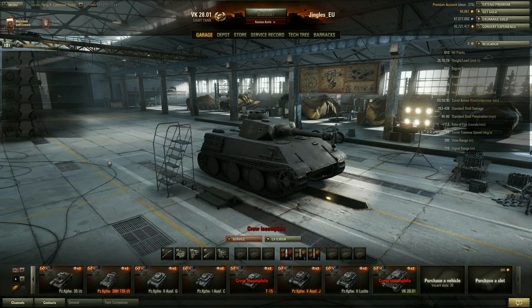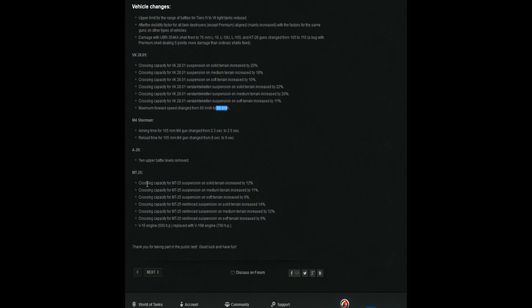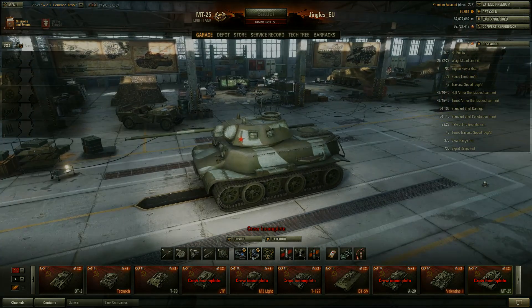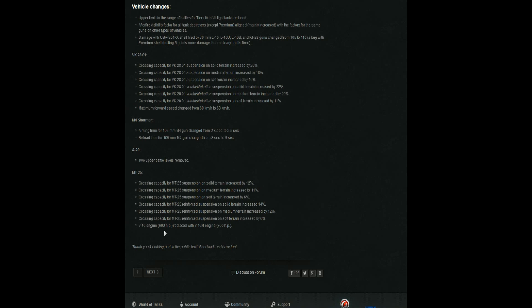The MT-25 has also received a speed increase from 60 kilometers per hour to 68 kilometers per hour. The ground resistance of the suspension on all kinds of terrain has been radically buffed for both the VK 28.01 and MT-25. The MT-25 is also getting an engine power boost from 600 horsepower to 700 horsepower. There are some changes for the M4 Sherman as well when using the 105mm howitzer: aiming time increased from 2.3 to 2.5 seconds, reload time increased from 8 to 9 seconds - bad news for all the derp Shermans out there.